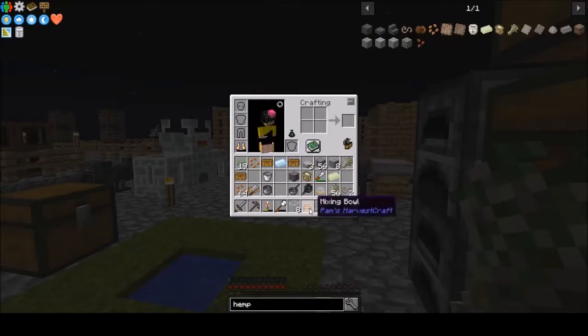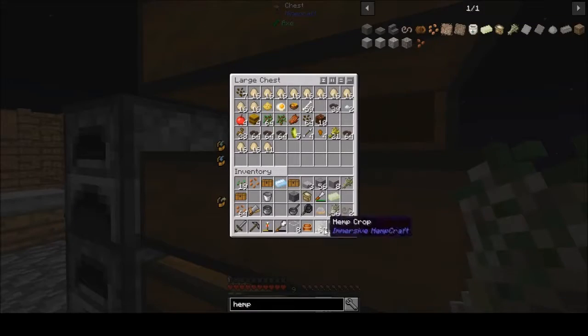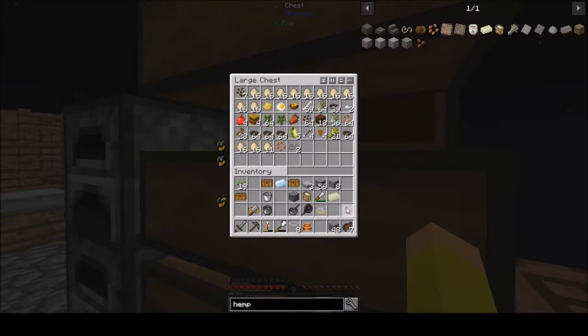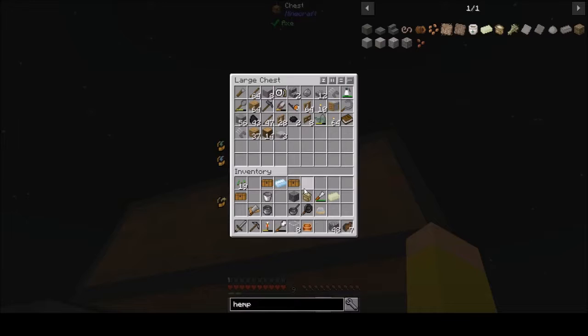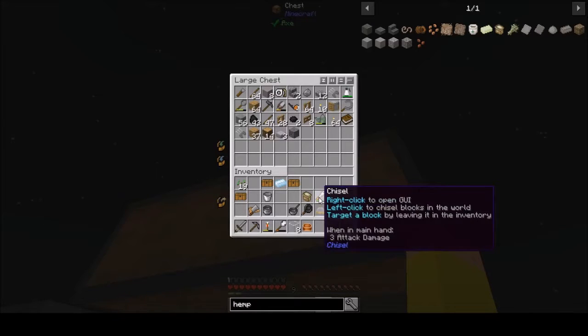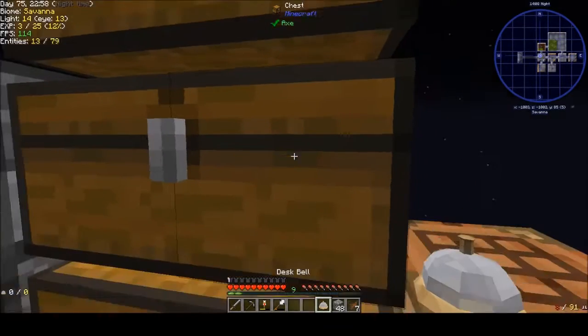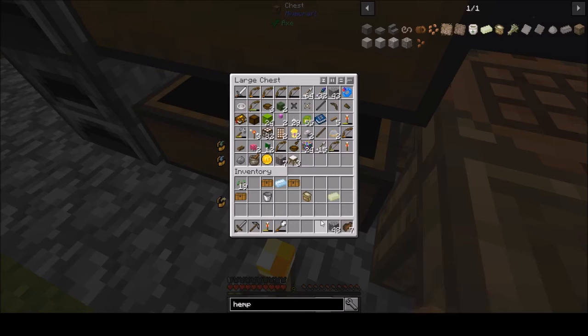Let's open up these loot boxes once we clear a little space in our inventory. Seeds — those seeds go in. Put that hemp string in there. We'll put this stuff up here. Made that chiseled stone and didn't even use it. Butter will go up here. Glass up here. That stupid crap goes down here in this bottom chest.